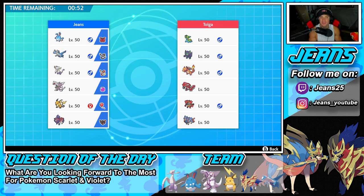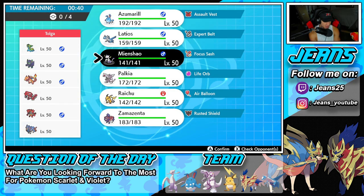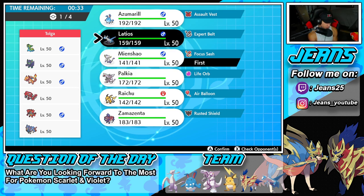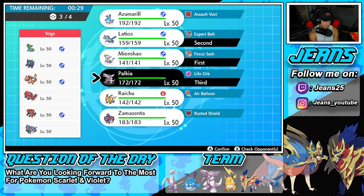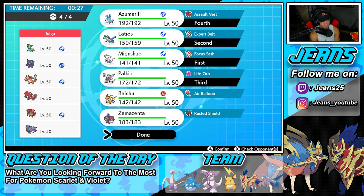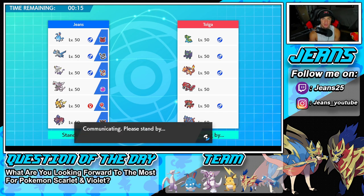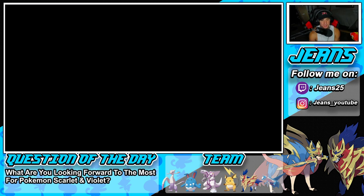We're hopping into our third and final battle looking for a perfect record — a redemption match going up against another sun team with Groudon and Zacian. No Venusaur this time but he has Charizard, Grimmsnarl, and a Storm Drain Gastrodon. Storm Drain is definitely a problem. I'm going to go with Inner Focus Mienshao for the lead alongside Latios to take some speed control — feel like Tailwind could be really good. Bring Palkia and same squad just different order.